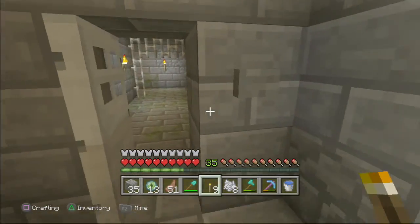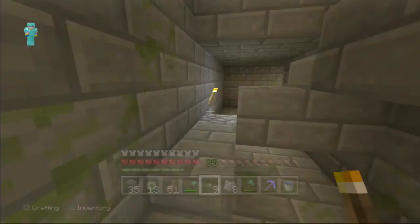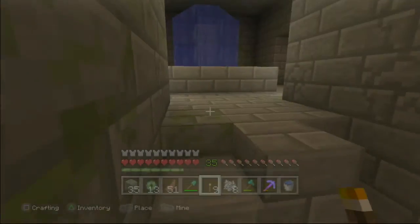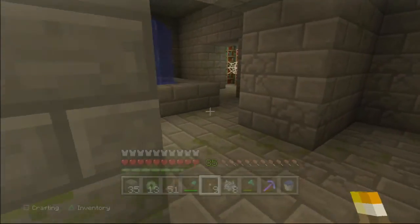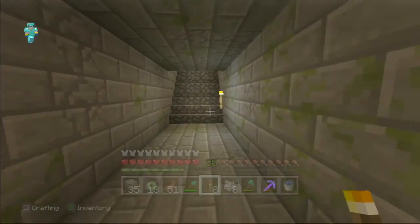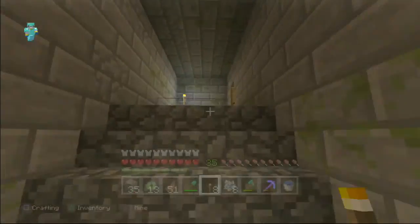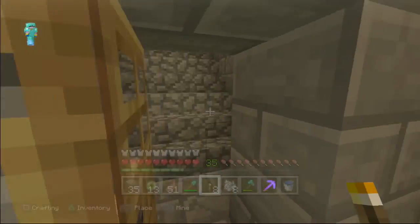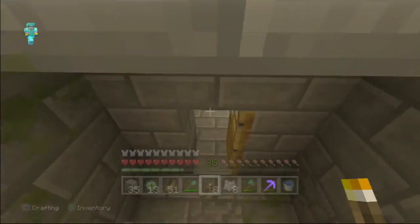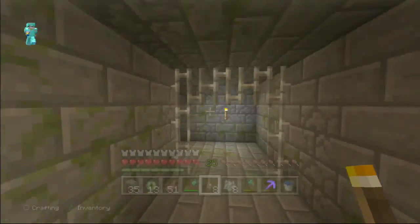Doesn't look like we explored anything over here. Let's climb up these stairs and see where this leads. I have a feeling this is going to take us a while, but I want to record the full detail of exploring it. I need to figure out what the story behind the strongholds is. That's a floating torch — that was weird. I think this is a long staircase. Let's go back to the bookshelf area because I feel like there was something valuable there.